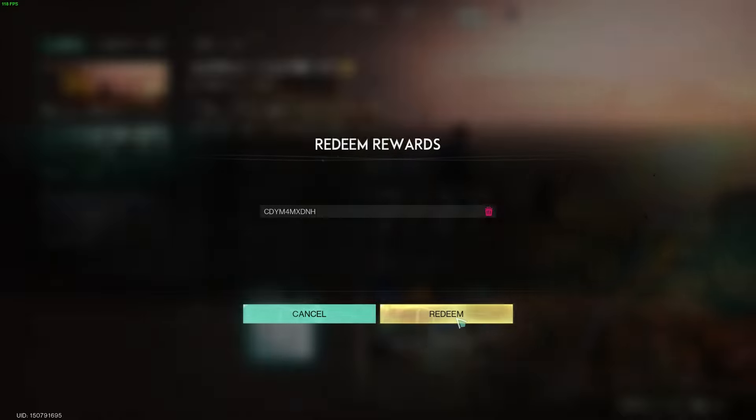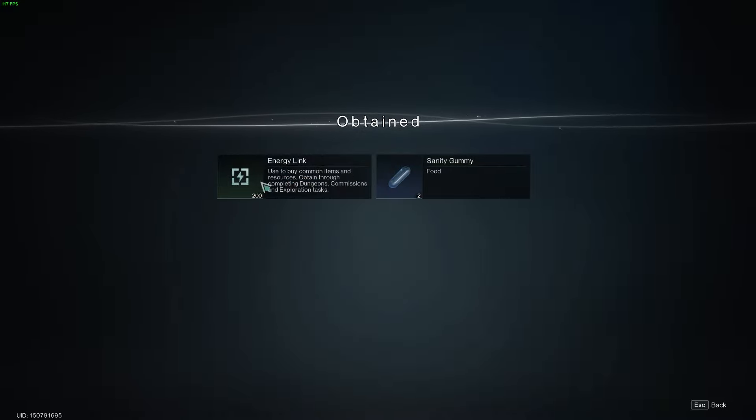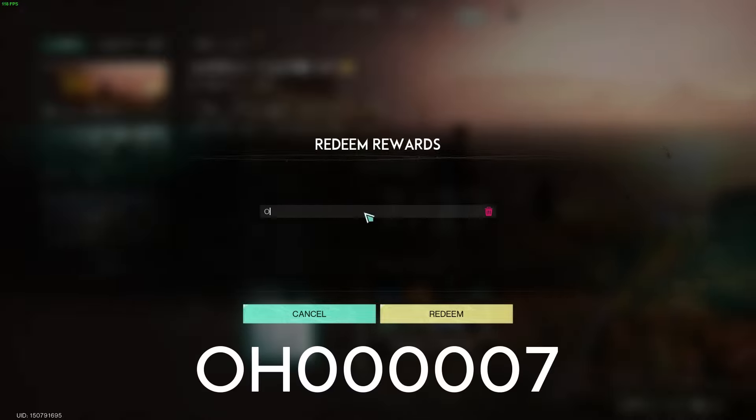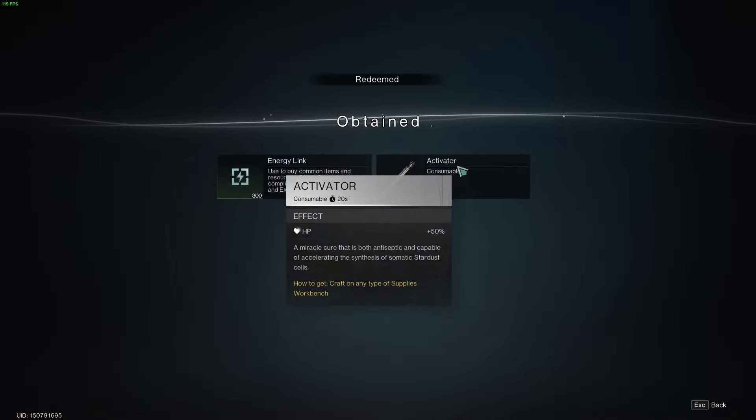Redeem that and you get energy links and a sanity gummy, which is also very nice to have. Then the next one is OH000007, which gives you energy links and activators.